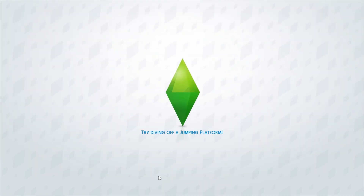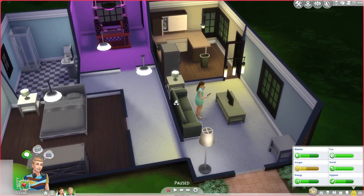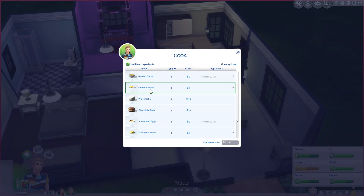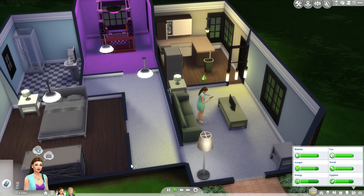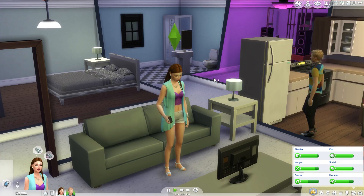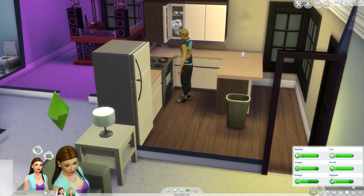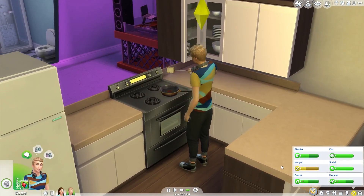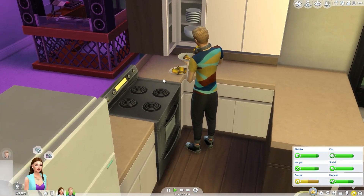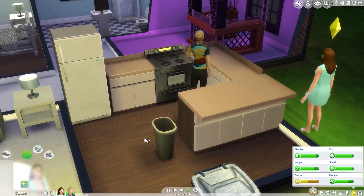Oh my god, this is going to be so much fun — there's so much to try out, so many new things! We're just getting started and we're going to have some fun. I'm going to have him go ahead and cook up some party-size grilled cheese. Are you texting? Let's send a text to Bella Goth — there we go. He's going to make some food and then I'm going to have them go to bed.